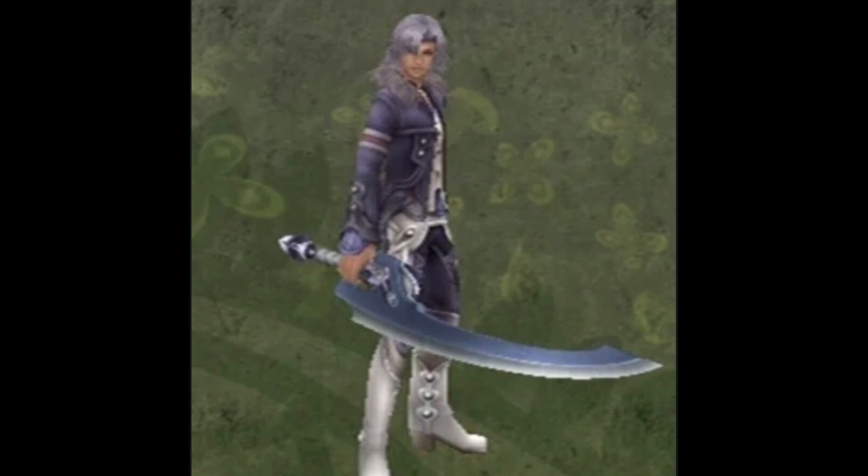Alvis's Claymore is a recolored junk sword. If you compare the junk sword that Shulk starts with to Alvis's Claymore, it's just a silver recolor of Shulk's junk sword.